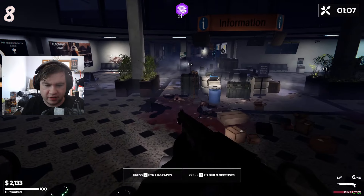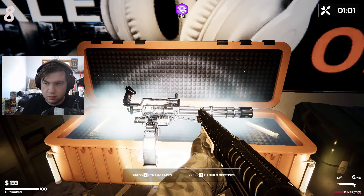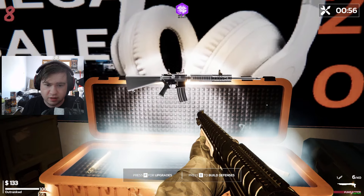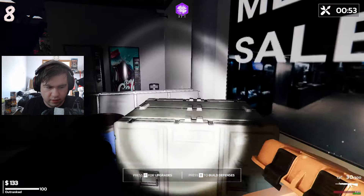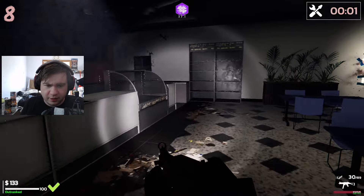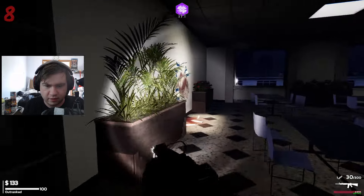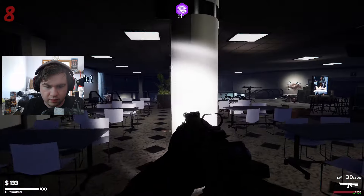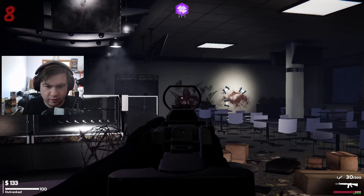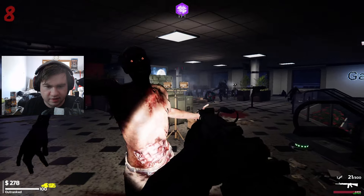We have 2k so we're gonna hit the mystery box again. I saw a wonder weapon in there — I'll take an AR. I got the AR-33. Our next goal is to get Bloodthirst. That's 3,000 — we should be able to get that this round. I need to see what these turrets do. Insane recoil. But also my turrets aren't shooting — did I do something wrong?